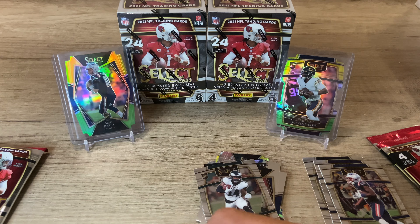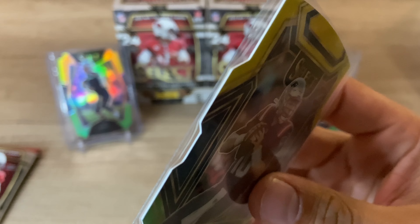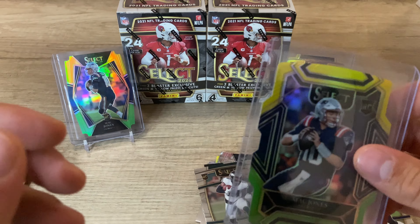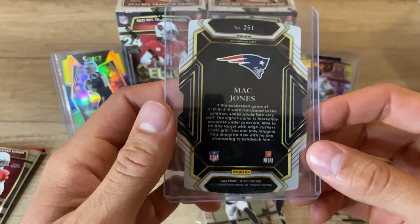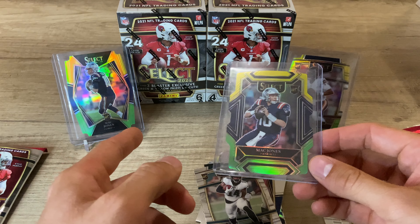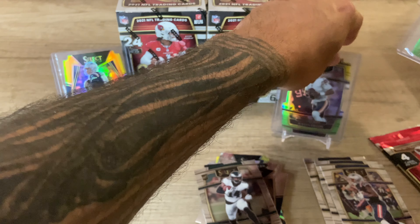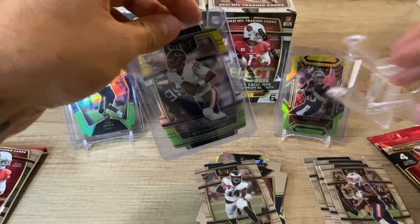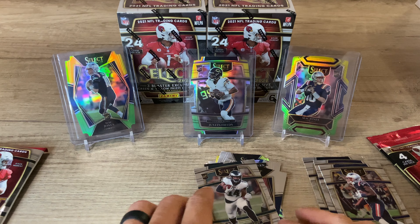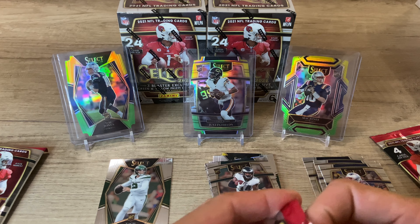And then the Justin Fields is going to be replaced. Oh my gosh, come on — there we go. The Mac Jones club level. We were literally just talking about how we wanted to pull something half as good as these, and we pulled the club level. So I'm now no longer jealous that I pulled this from my buddy because I pulled the club level. Justin Fields, sorry. We got another stand right here, we'll put you in the middle. Wow, that's unbelievable. And we literally just pulled the other Mac Jones last night. Very, very content.